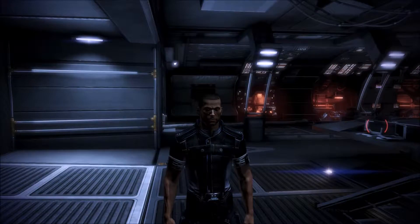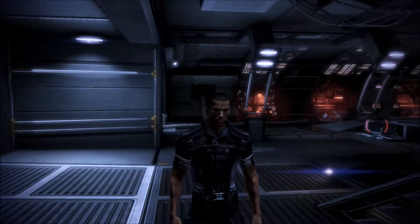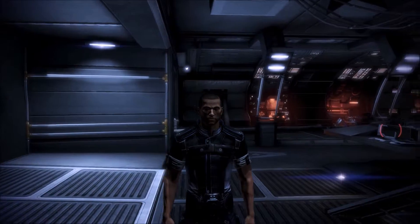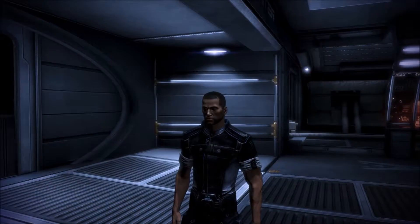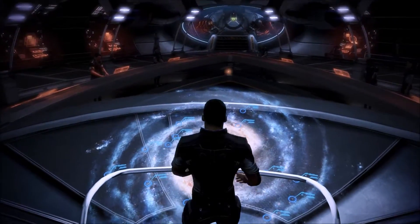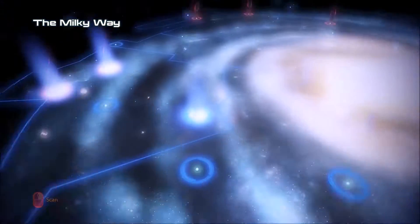Hello and welcome back to Mass Effect 3. Last episode we were on the Citadel picking up a whole bunch of side missions, and we lost a good friend — so goodbye Thane. We've lost Morden, we've lost Thane. Like everybody from Mass Effect 2 is just dropping like flies. So I figured now's a good time to get out in the galaxy and start tearing some stuff up. We've got missions galore, so we're going to see what the galaxy map shows.